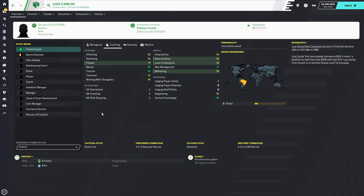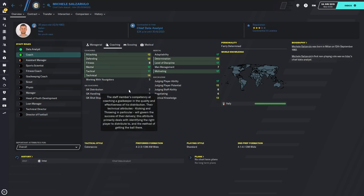Moving on to possession coaches tactical — Carlos Lewis, who is another fitness coach, currently at Emirates. We're looking at possession coaches tactical, and you can see he is tactically very good at 19. There isn't really a specific possession stat but he is very good on the technical and tactical side of things, and he falls as one of the best possession coaches for tactical.